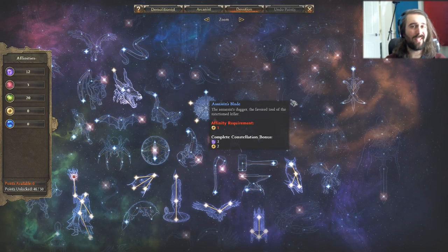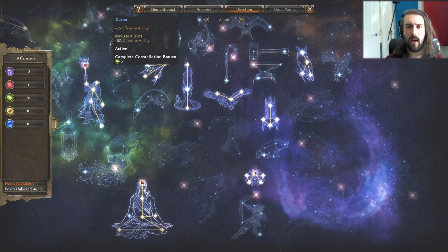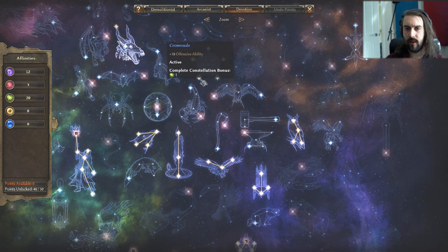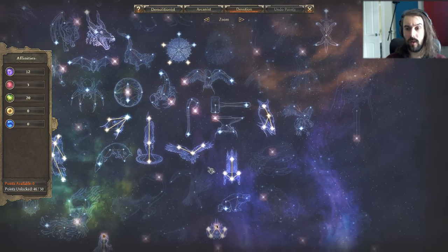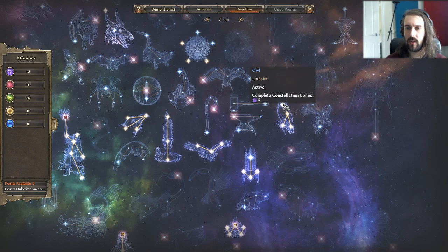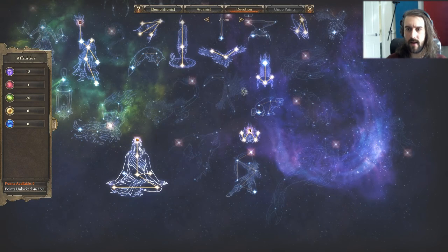Here are the devotions selected for this build. I've got a few points left over I haven't spent yet. In the crossroads I've got Chaos, Eldritch, and Ascendant — three points spent there. I've got Hawk maxed out for the crit damage — it gives nice stuff and I needed the Eldritch affinity. I've also got Owl, which gives good amounts of elemental damage across the board, some resistances, less energy skill cost, and a good deal of Ascendant affinity.